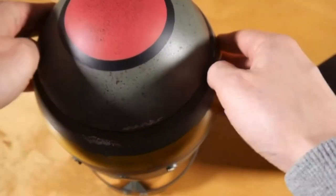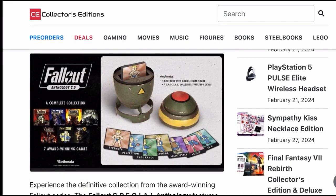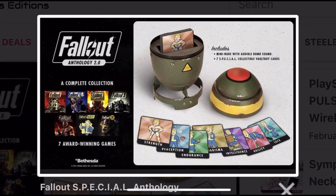But that's not all — this edition comes uniquely packaged in a mini-nuke storage case that actually makes bomb sounds. Imagine that sitting on your shelf.